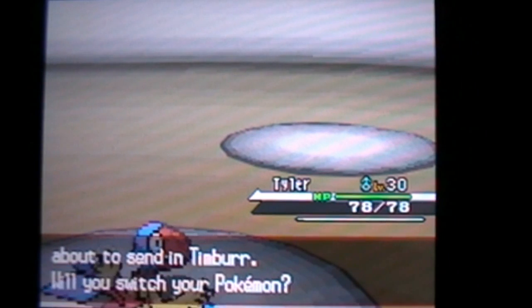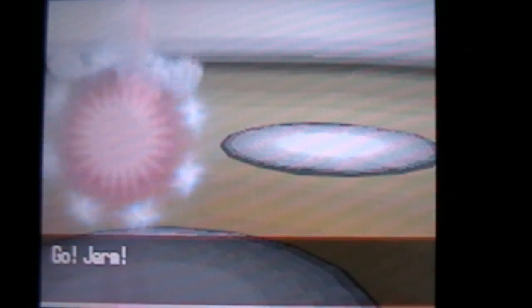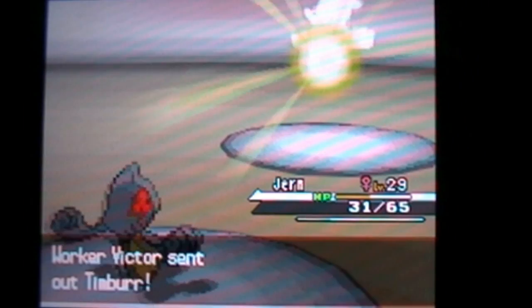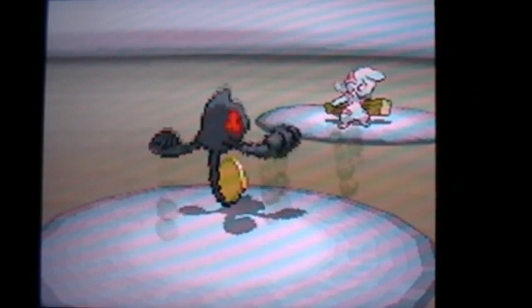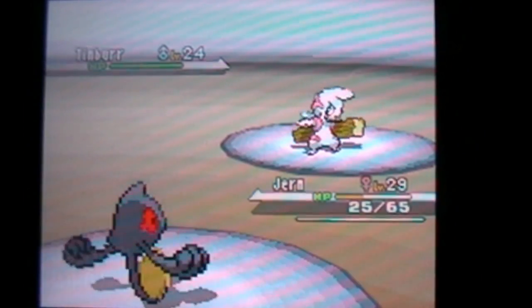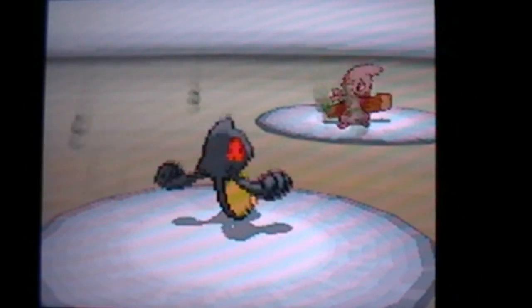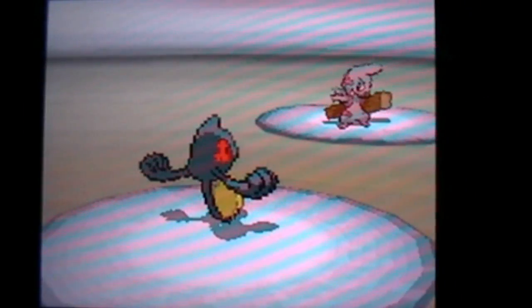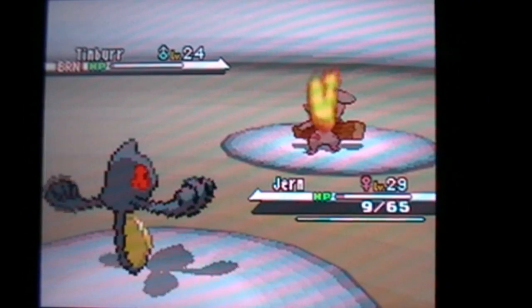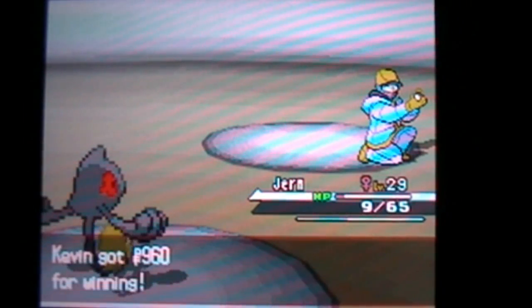Next is going to be a Timburr, so I'm going to switch to Germ — the Ghost type — so we're not even affected. Even if we are hit, we are a defensive wall with a Eviolite, so it doesn't even matter. Germ avoided Will-O-Wisp. It doesn't even do anything to us. We Will-O-Wisp it up, he's burned, then we use Hex to take it out easily. The burn finishes it off. Down goes the Timburr, and Worker Victor loses.